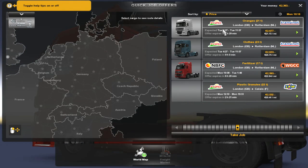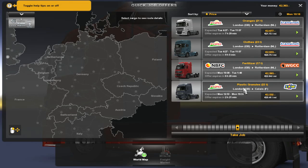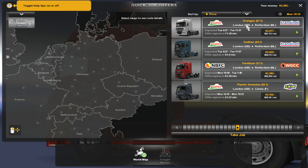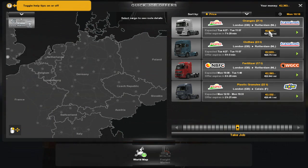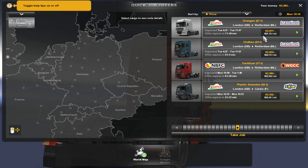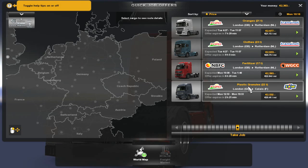Let's have a look at the job market. London to Rotterdam — damn, son. That is pretty far. We get 2,677 euros for that trip — 21 euros a mile. That seems pretty good. That's oranges, clothes, fertilizer, or plastic granules.